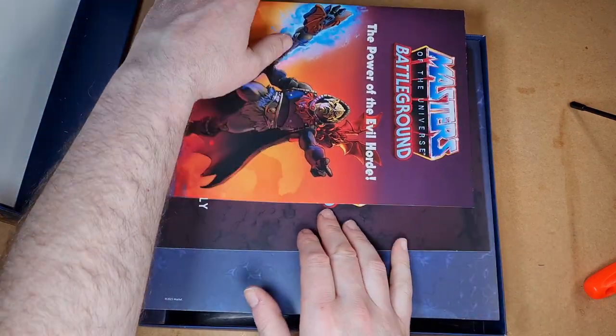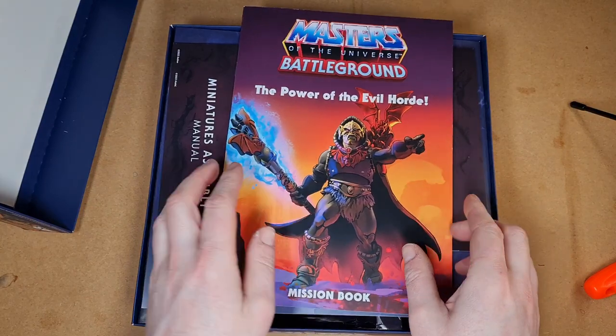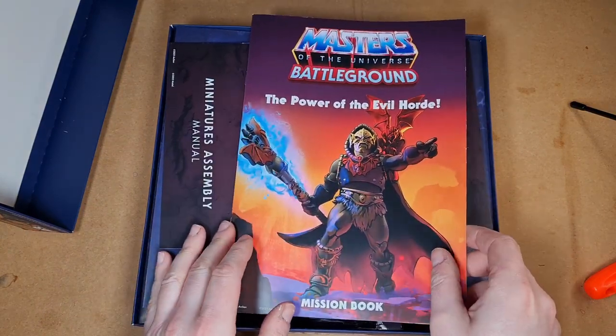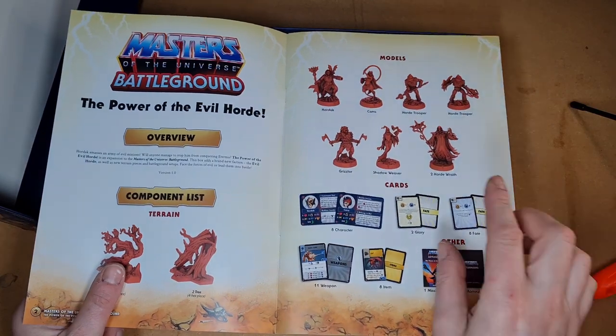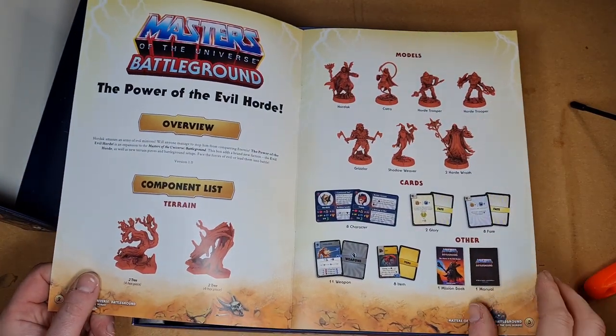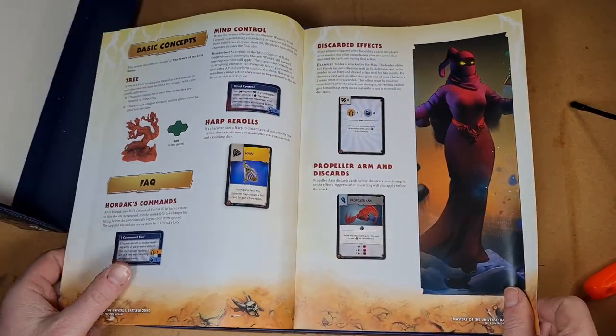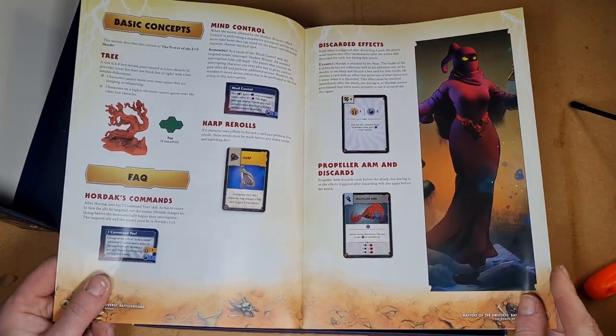First of all, we've got our manual, which is the mission book. Nice picture of Hordak there and his little bat gargoyle thing on the front of it. Pictures of models inside, some nice terrain pieces as well. Cards, reference. Really great picture of Shadow Weaver there.